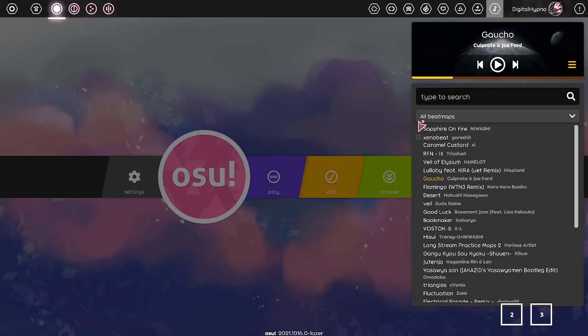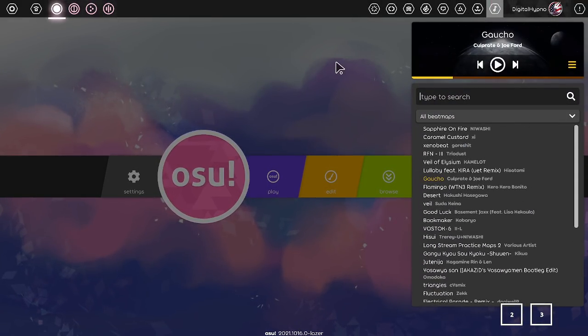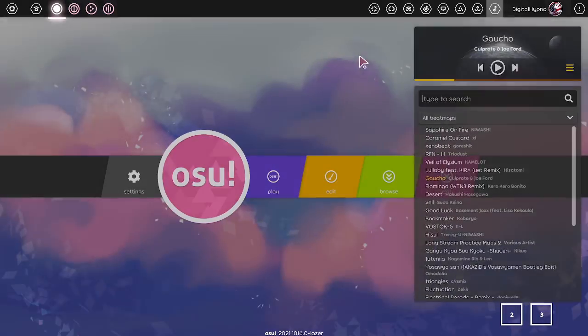You can also change the order as well, so you can make a real playlist. I dragged one up and it actually saved — that's very cool. Goodbye Spotify — Spotify premium costs money, osu! lazer does not.